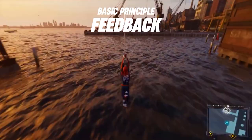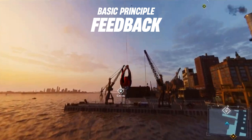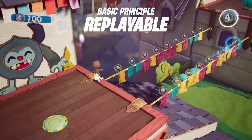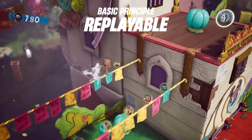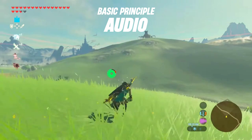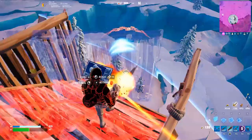Sixth: Feedback — this links in with objectives in that a player should know when they've done something right and should know where to go next. Seventh: Replayable — a good level is one that a player wants to experience again, be it to find new areas or secrets, or simply for the fun of a good quality level. This is essential for player engagement. Eighth: Audio — levels should feature audio cues, sound effects, and perhaps even a soundtrack to enhance immersion and provide feedback for the player.